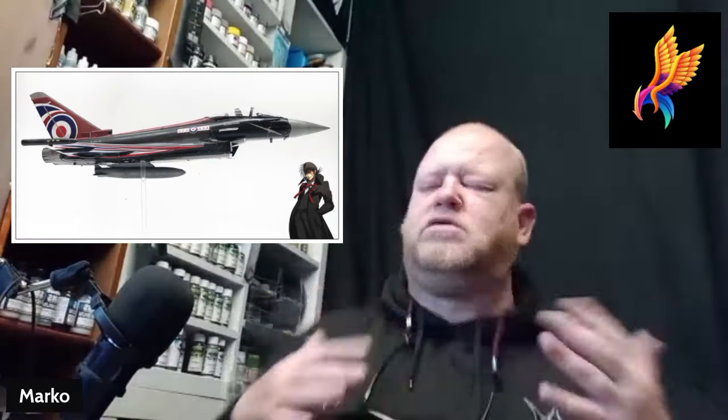So that was build sequence, paint sequence, decalling sequence, and weathering sequence. These are the finished pictures I'm putting up now. Next on the bench: I've got a donated A-10 in 1/32, I've got the Tamiya A-6 Intruder, but the one I think I'm going to go for is my MAS torpedo attack boat - because I've got one, James has got one, and Paul's got one.